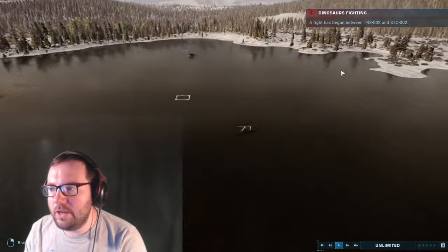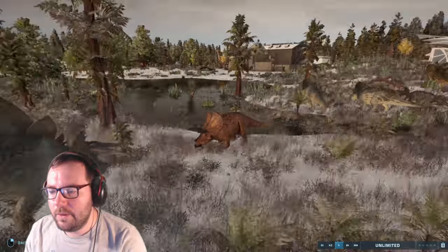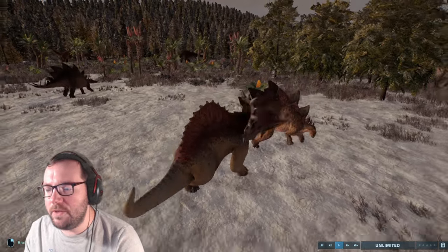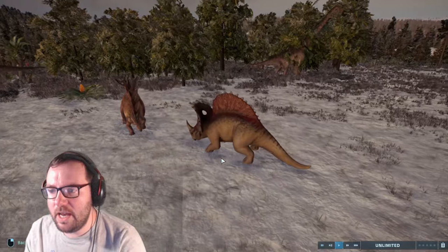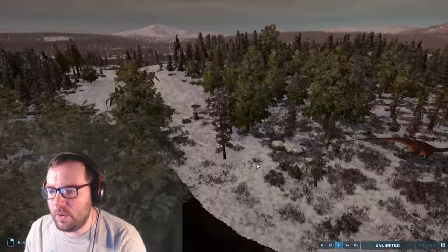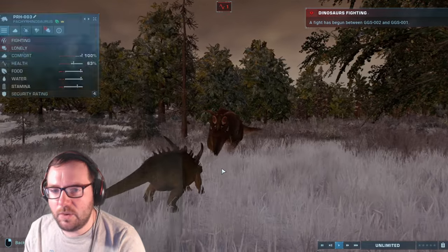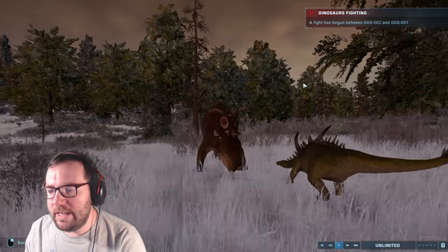Grapefruit is just chilling in the river. We've got a Torosaurus fighting a Stegoceratops. We've got the last remaining Spinoceratops fighting a Stegosaurus — last episode two of them died. 76% against 100%, the Stegosaurus got the first hit. We've got a Pachycephalosaurus going up against Giganspinosaurus — Giganspinosaurus is actually tiny compared to the Pachycephalosaurus. GGS is Giganspinosaurus. I don't know what the abbreviation for Giganotosaurus is.